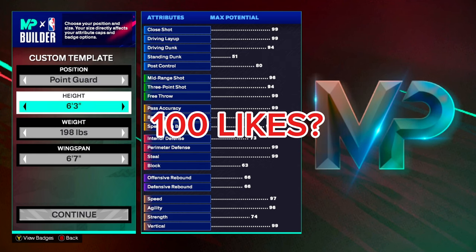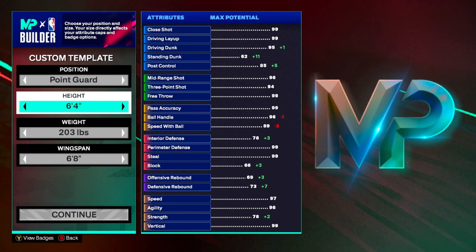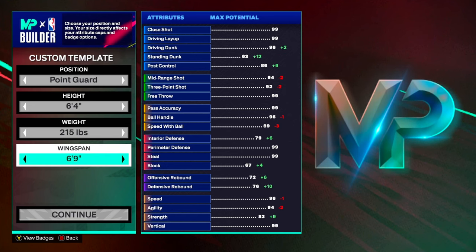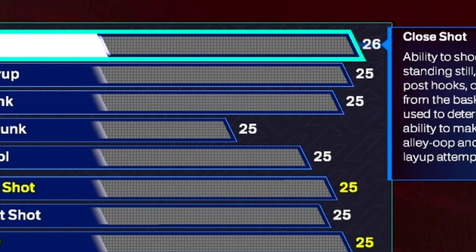Starting off with this build, you want to go with Point Guard. For the height, go with 6'4". For the weight, go with 215 pounds. And for the wingspan, we're going to go with a 6'9" wingspan.